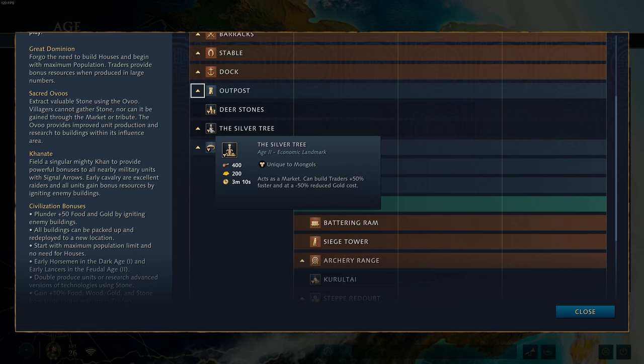The Silver Tree acts as a market and can build traders 50% faster at a 50% reduced gold cost. In my opinion, this is the best trading landmark in the game. It enables you to boom with traders in the early game — most other civilizations wait until around 80-90 villagers before thinking about traders, but with this you can very effectively raid your opponent, put pressure on them, and boom behind it with a serious number of traders. Any map with a trading post in the corner, I will definitely be taking the Silver Tree.